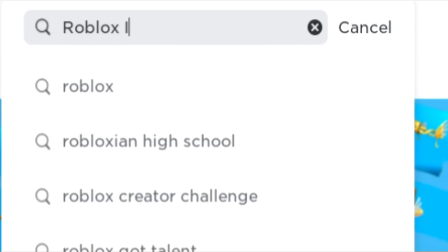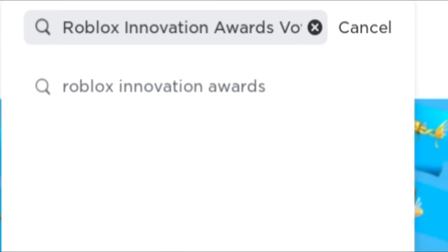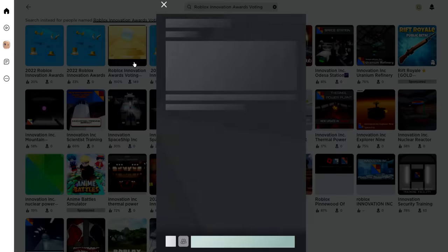First we're going to go over and join the Roblox Innovation Awards game. Make sure to click the right one — it's the golden icon right here, the third one. Let's go ahead and join.